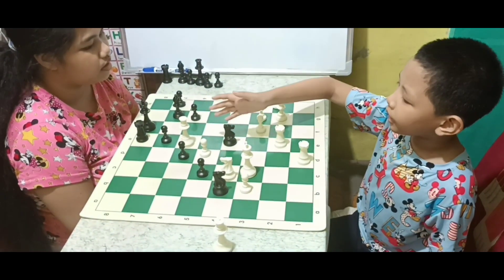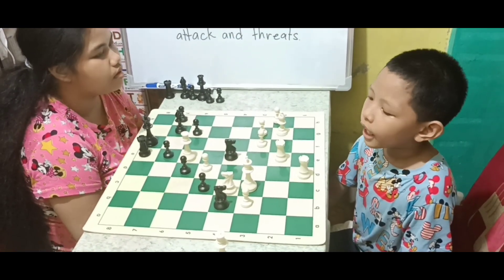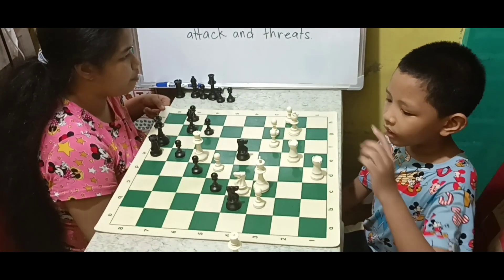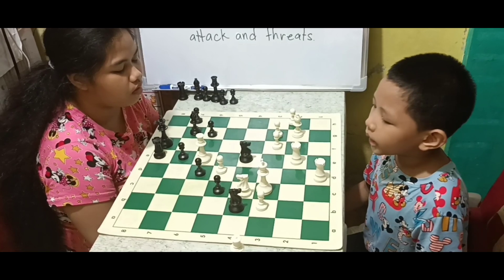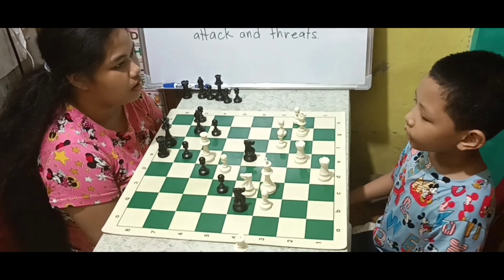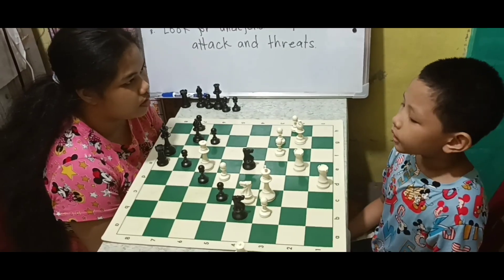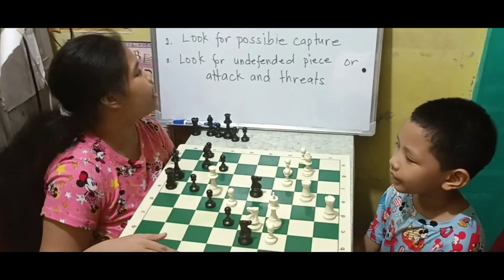But the black knight is also attacking the white king. So I'm going to use the third way on how to deal with check — move the king into a safe square. In this position, I cannot move the white king on c2 or d3 because it is guarded by the black knight. I also cannot move the white king on d2 because it is guarded by the knight on e4. So in this position, the white king has nowhere to go. It is called checkmate. And that's an example of queen sacrifices.